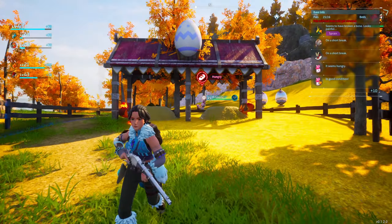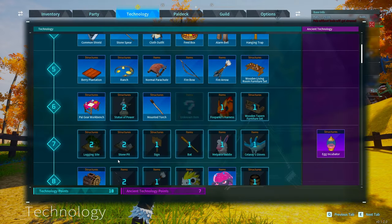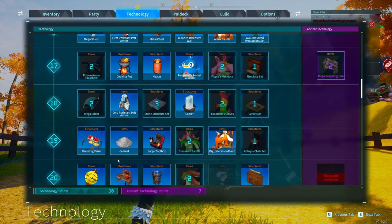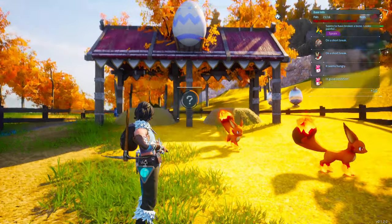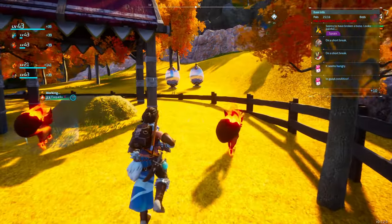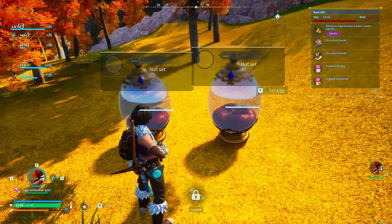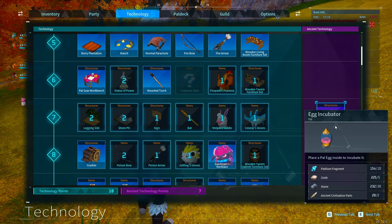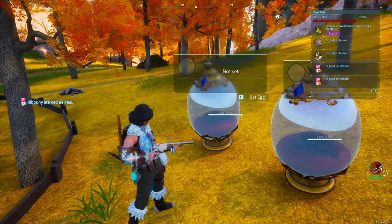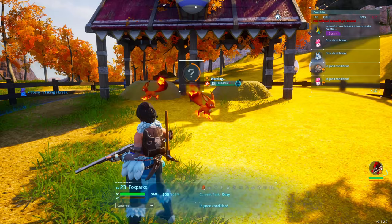First things first, we're going to need to build the breeding pen. You can find this at around level 19 — scroll down to level 19 and you will get the breeding farm. Put that down in your base. Next up, build a couple of egg incubators. These can be unlocked quite early in the game at around level 7, so build a couple of these around the farm.